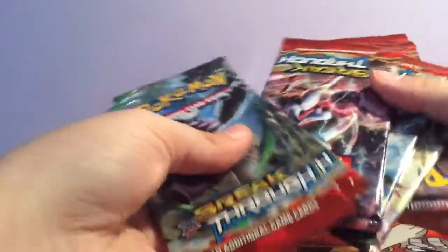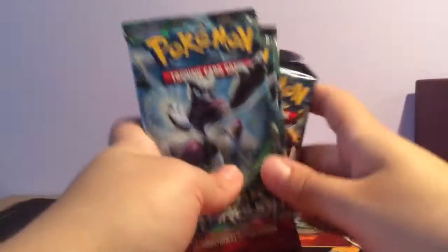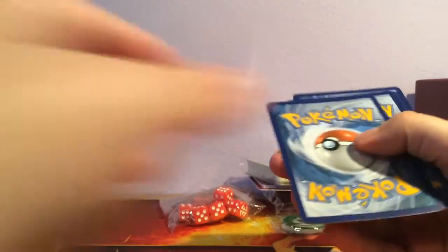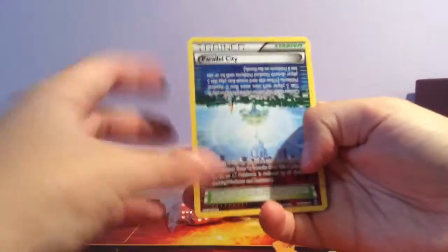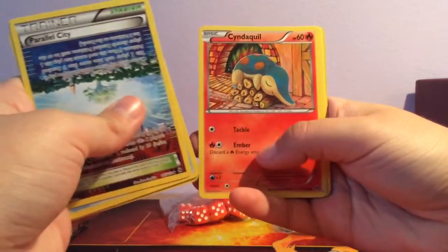I forgot they all come with Breakthrough, so we got our eight packs of Breakthrough. Hopefully I got some cards I need because I need a lot from this set — when you nearly fill up the whole collector's album made specifically for this set, you know there's a lot of cards. So we have Parallel City, Seeking Captain, Staryu, Cyndaquil, Campbell, Bronzor, Axew, and a Smeagol.